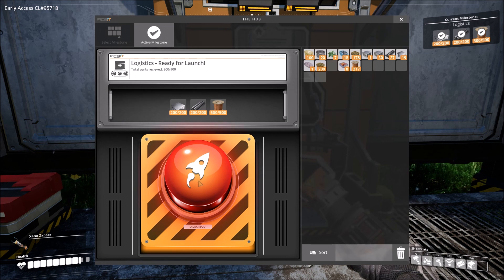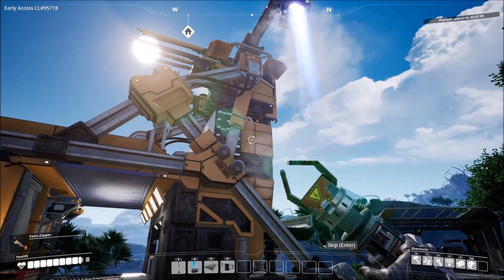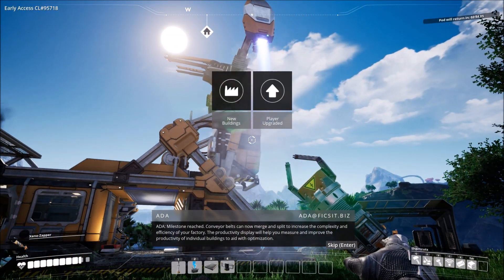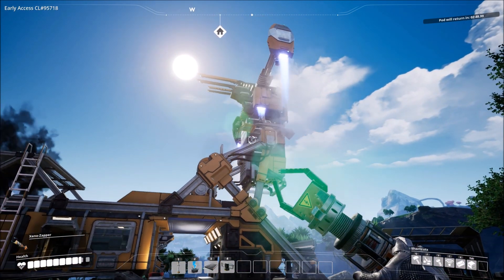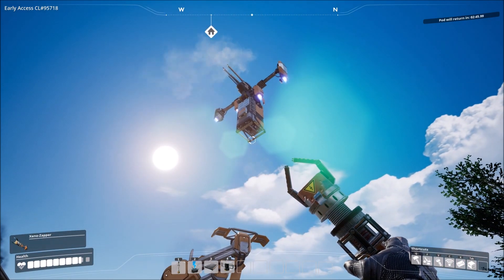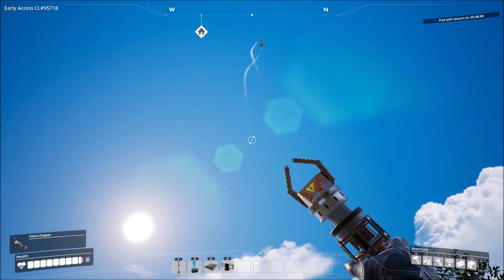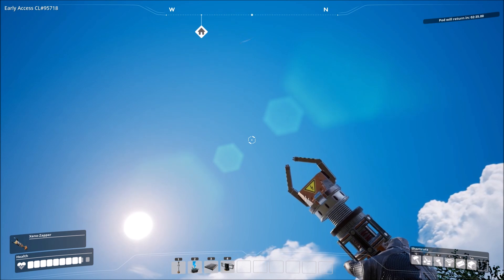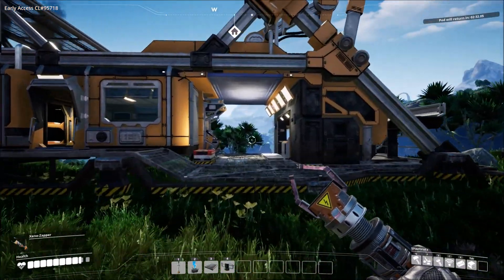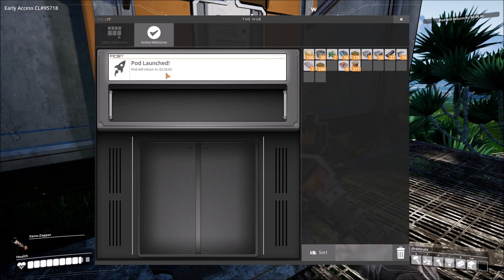This one says 'launch pod' instead of 'upgrade,' so I'm going to hit this and immediately run as fast as we can out to the side so we can see this launch. We hit the button — and now you can see this thing is actually going to launch into space. It's getting its bearings, leveling out, and then it's off — up into space. It's going to bring back what we need for our conveyor belt splitter and joiner. If we check our hub terminal, you can see it's going to be back in about two and a half minutes.